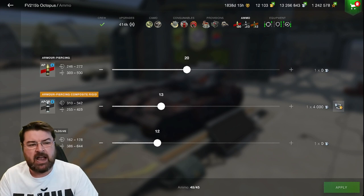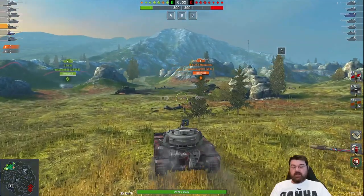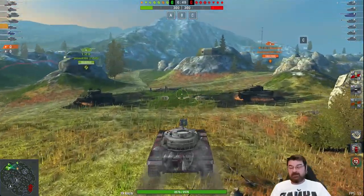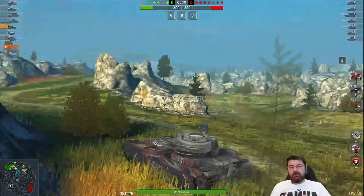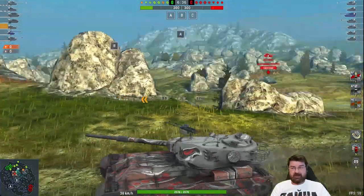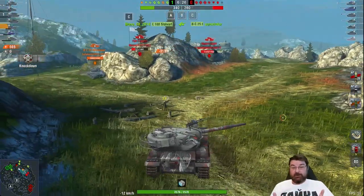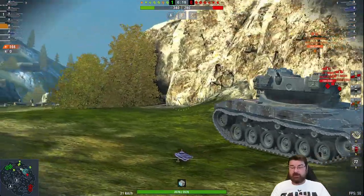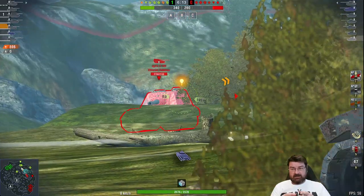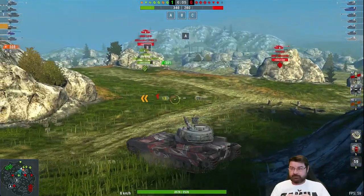Let's jump into a couple of games and see what this tank is actually like to play, along with some hints and tips to get more effective. Here we are rolling out on Rockfield. Fair warning - when I played this game on stream I was having terrible ping spikes throughout, which wasn't easy. But I wanted to highlight this game because it shows how good the gun is. Here comes the Bat Chat yoloing through - a quick snapshot with the HE for almost 600 damage. That is what the HE can do on this tank. It's pretty hardcore, pretty filthy.